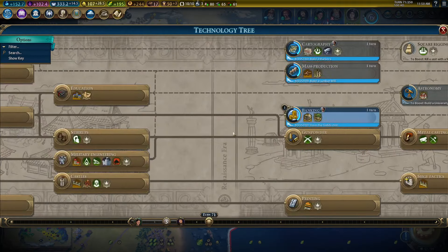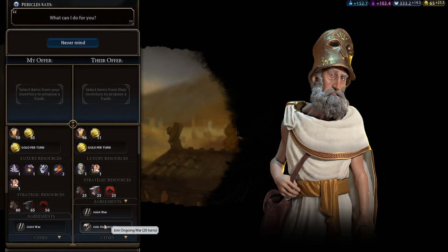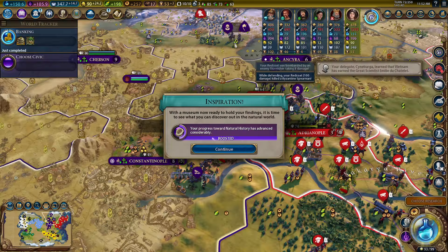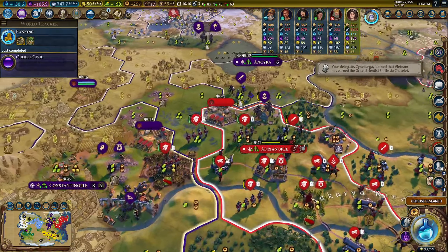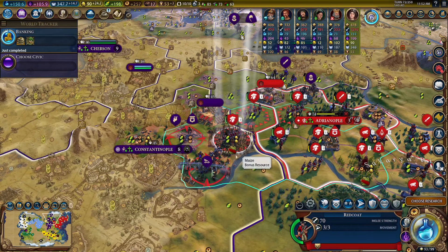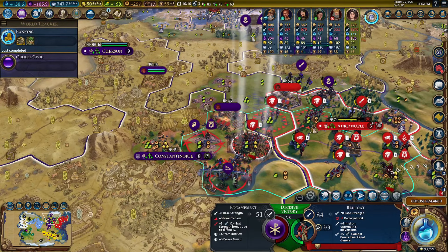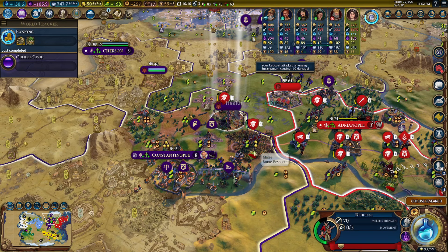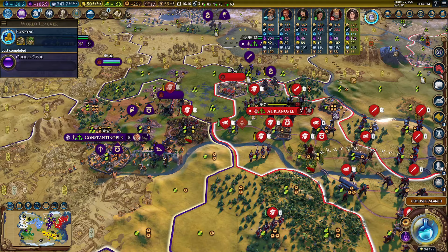We can get another redcoat with professional army in — very good. Will Greece join our war now? Still no. There's nationalism — we can do cores and fleets, and we have our spy. Let's do listening posts — plus six combat strength. We can one-shot the encampment! We got Newton — very good: two science to our universities. Let's take the promotion. Let's promote Magnus — a little production on our trade routes to his city.